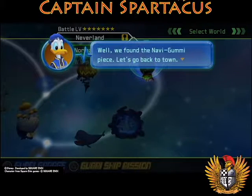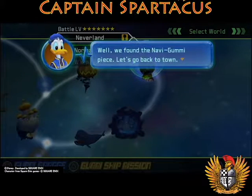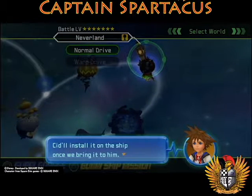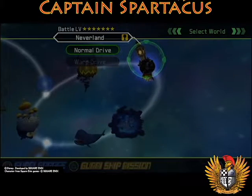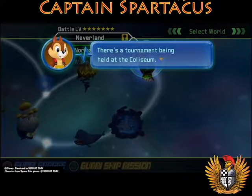We just left the clock tower. Donald is giving us this message: we found the new navi-gummy piece, let's go back to town. Awesome — Sid will install it on the ship once we bring it to him.